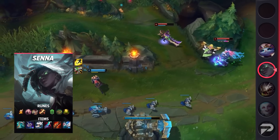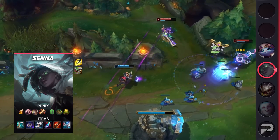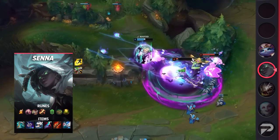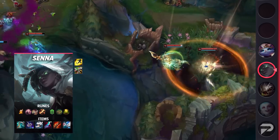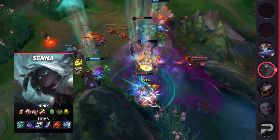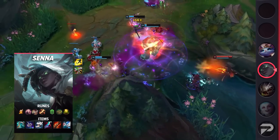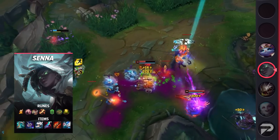Moving on to her itemization, you're going to be taking Flash with your choice of either Heal or Exhaust as your summoner spells. Take whichever summoner your ADC doesn't take for optimal use. Your runes are going to be Fleet Footwork, Presence of Mind, Legend: Alacrity, Cutdown, Bone Plating, and Revitalize. These runes will give you a lot of lane sustain and help you farm your souls early on. Finally, your items are going to be Umbral Glaive, Swiftness Boots, Eclipse, Rapid Firecannon, and your choice of Lord Dominik's or Manamune, depending on if you need tank shred. If you opt for Manamune, make sure you pick up your tear early on so you can stack it ASAP.